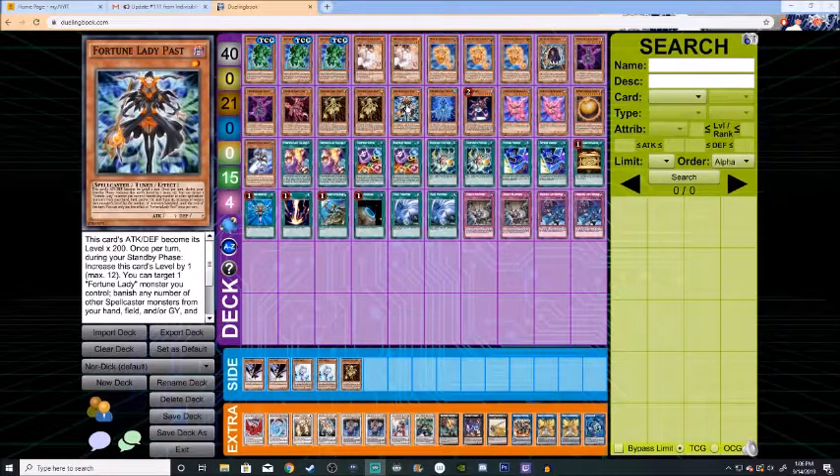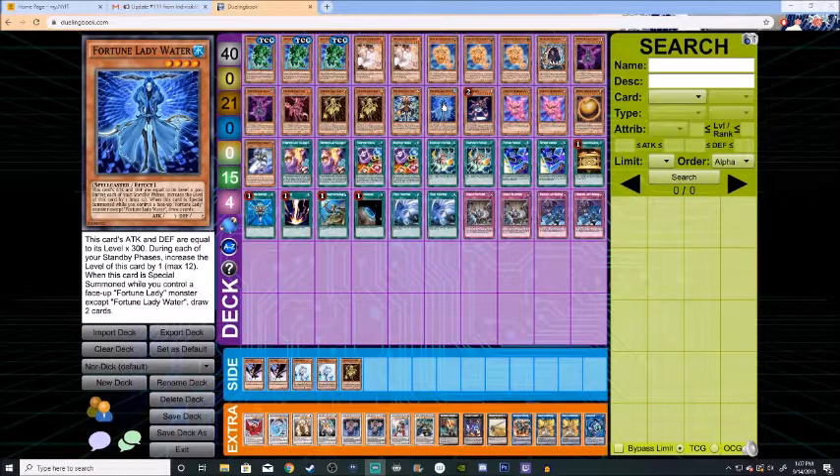From Rising Rampage, we have Fortune Lady Past — a.k.a. Carly Carmine in Fortune Lady form. Very similar to Light and Fire: has 200 attack, gains 200 each turn. Once per turn, you can activate her effect: target one monster you control, then banish any number of spellcasters from your hand, field, or graveyard to have that monster gain levels equal to the number of monsters you've banished. She's also a level one tuner and sets up the Special Summon of the new Fortune Lady Synchro. Fortune Lady Water is a four-star Water spellcaster monster. She starts off at 1200 and gains an extra 300 each turn. If she is Special Summoned by a Fortune Lady card, similarly to Fire, you actually get to draw two cards.